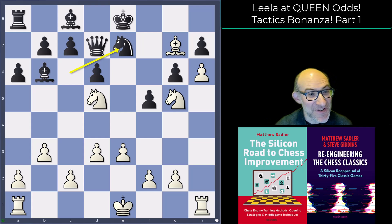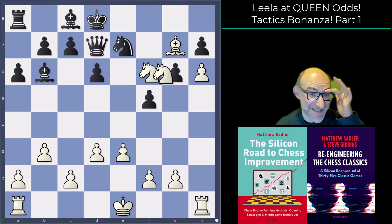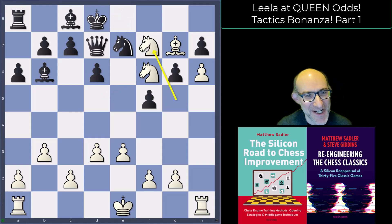The finish was very nice: knight f6 check, king d8, and knight f7 checkmate. Lots of checkmates like this from Lila — quite amazing.